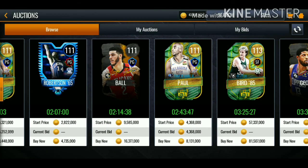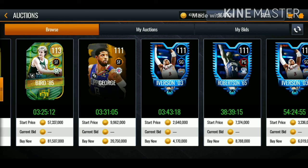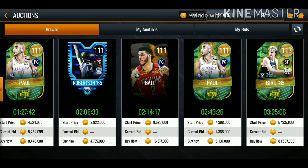Lonzo Ball is going for 9 million starting price, 16 million buy now. We have 113 Larry Bird going for 57 million starting price, 81 million buy now. We have 111 overall Paul George on the auction house, but no Victor Oladipo up yet.